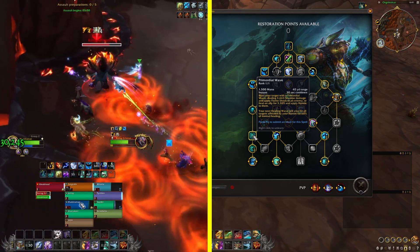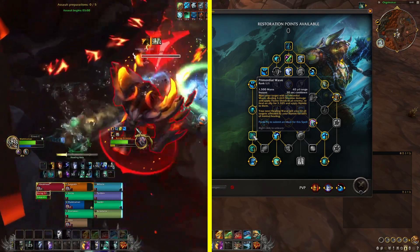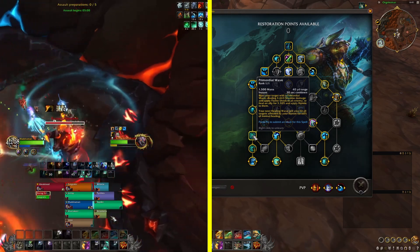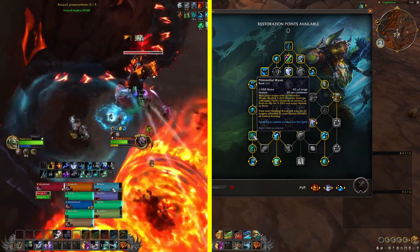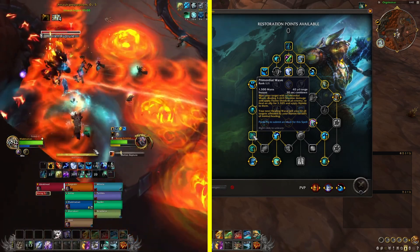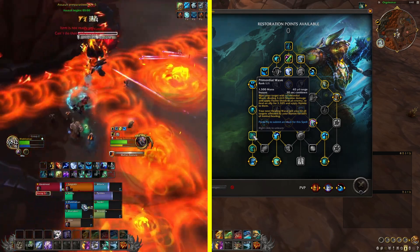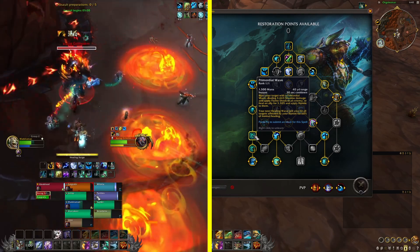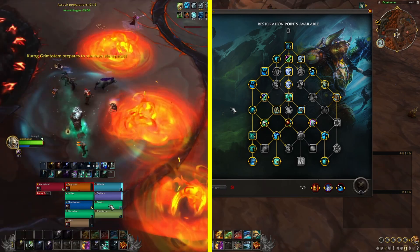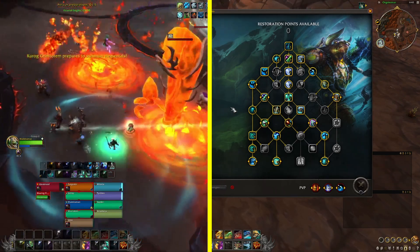If you played the Primordial Wave build in Shadowlands, you'll be familiar — it was really potent for a long time until Chain Harvest arrived near the end of the tier. There's nothing new here: you spread Riptides, use Primordial Wave, and feed it into Cloudburst Totem, which is still a unique aspect of Resto Shaman. You might throw out Chain Heals with High Tide, but chain heal spam will depend on spell tuning.